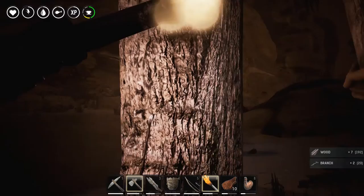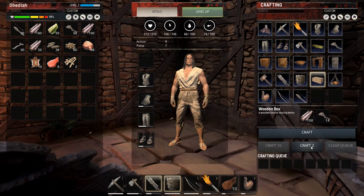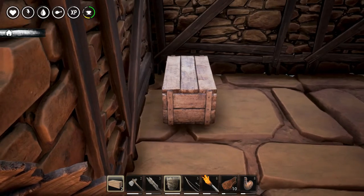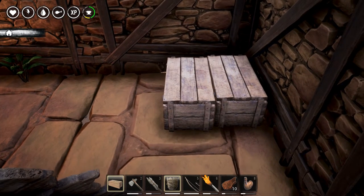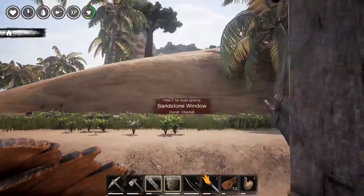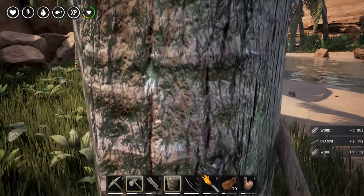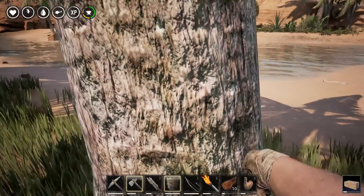I need a bunch of wood and plant fibers so we can make a bunch of storage boxes - we're gonna need a few. I think it's a hundred wood each plus a bunch of twine. We made a bunch of twine and now we should be able to make some boxes - only two though, we don't have enough wood. Wood is pretty easy to get. Let's make those to clear up our inventory a bit. Let's line them up - one, two. Let's go get a little bit more wood so we can get at least three. Breaking down one more tree and that should be enough. Let's have it start crafting so when we get back it'll already be done.